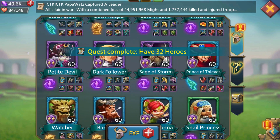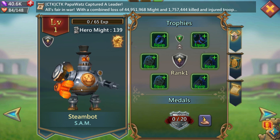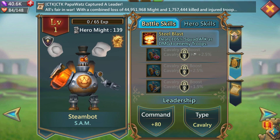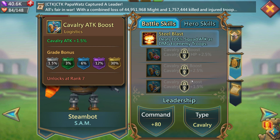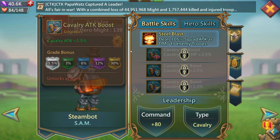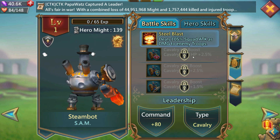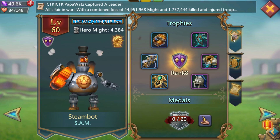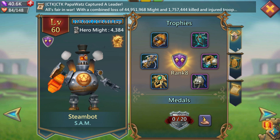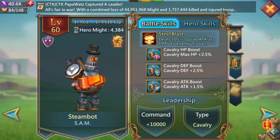If you're stuck on any of these challenge stages, don't forget I have all of them up on the channel. This is Steam Bot — we need to level him up. I'm going to speed it up, I'm not going to make you watch me do my clicks. As you can see, he comes with cavalry max HP, cavalry defense, and cavalry attack. At Grey level you wouldn't use him to attack, so on an attack or defense front he's not going to help you at this level. But he's got some skills — let's level him up and see what he can offer in the Coliseum at Grey level. He's now rank 8, maxed out as far as these trophies are concerned.